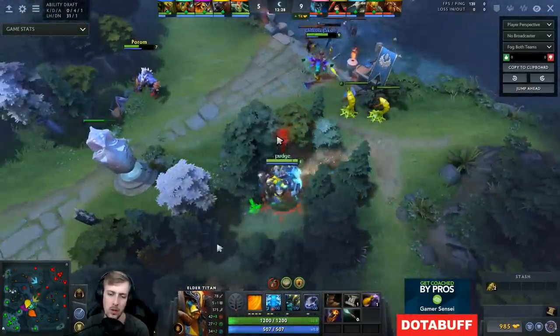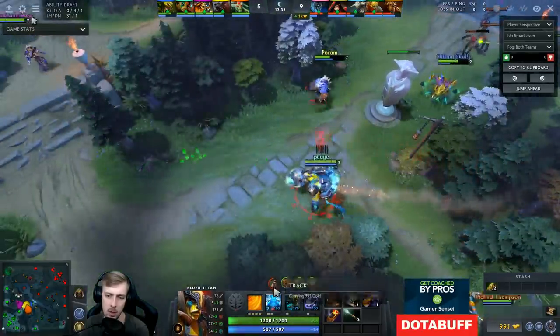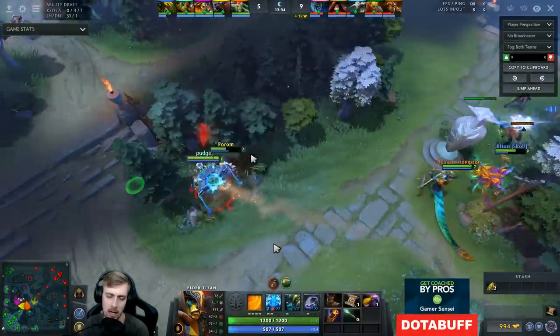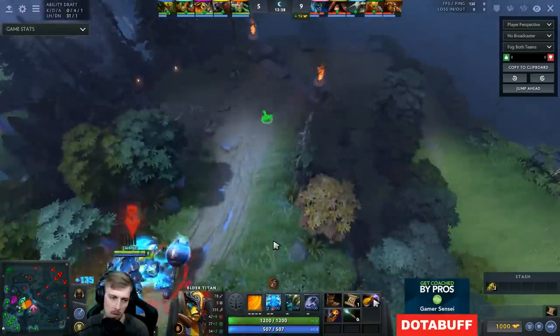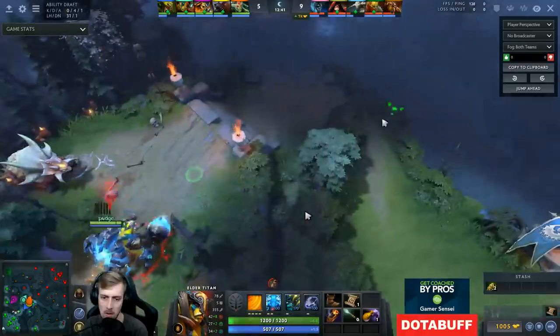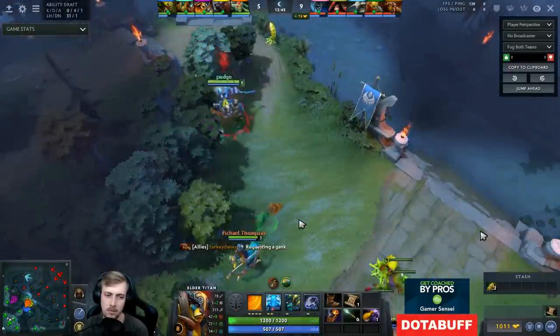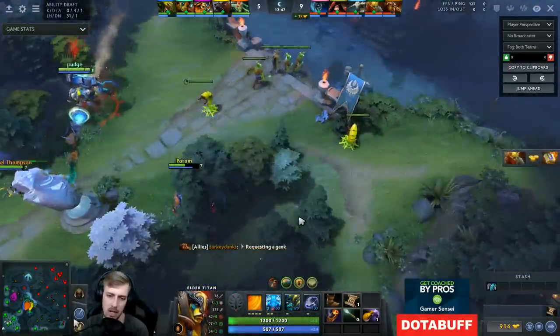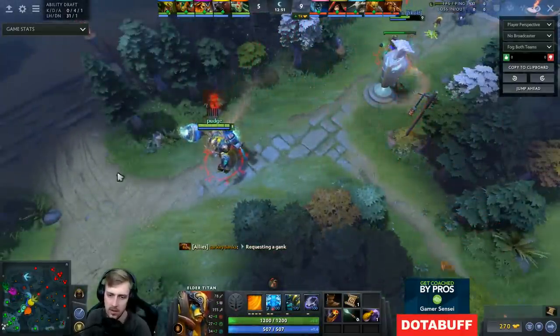Just got tracked — and track is kind of scary because my opponents see me. If I die and feed too much I can very easily get killed and ganked, and then my opponents get really far ahead and the game snowballs. Track actually has a pretty high win rate in ability draft. So I kind of want to stay in the immediate area of my teammates until the track runs out — that way they don't necessarily know where I'm going.